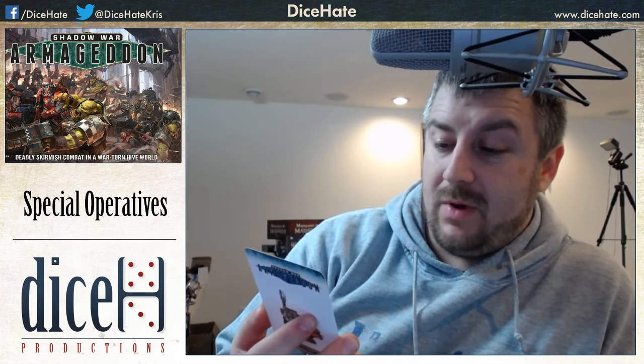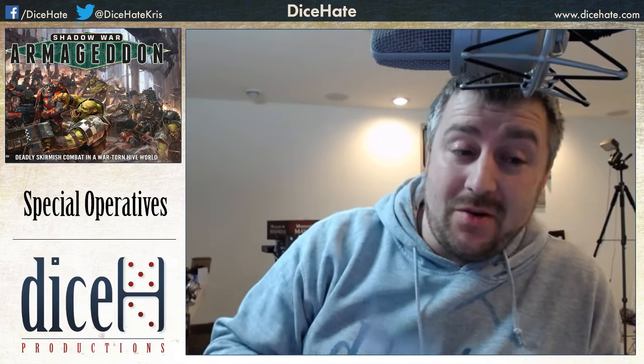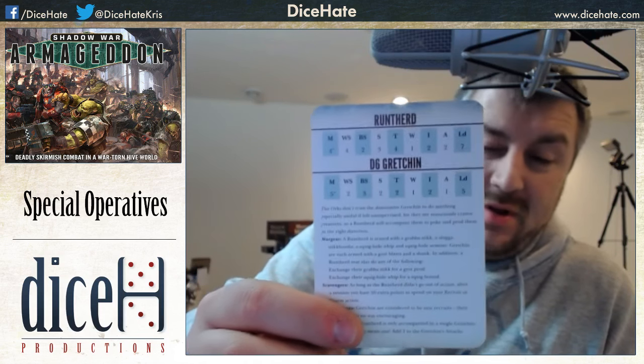We also have the Runherd — standard Ork leader profile with 2 Wounds and 3 Attacks as standouts. He has a grabber stick, slugger, stikk bomb, squig-hide armor, whip, and comes with Grot bosses and shanks. He may exchange his grabber stick for a grot prodder, or his squig-hide whip for a squig hound. As long as the Runherd didn't go out of action after a mission, you get 50 extra points to spend on recruit or rearm. The 'Mad Grot' rule means if accompanied by a single gretchen it's a particularly mean one — add one to that gretchen's Attack characteristic.